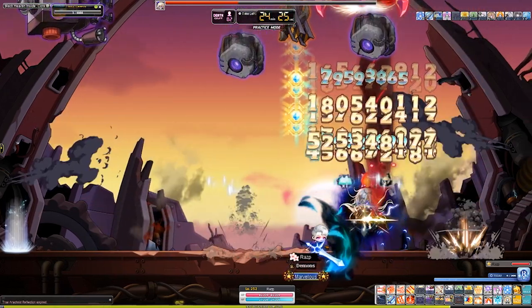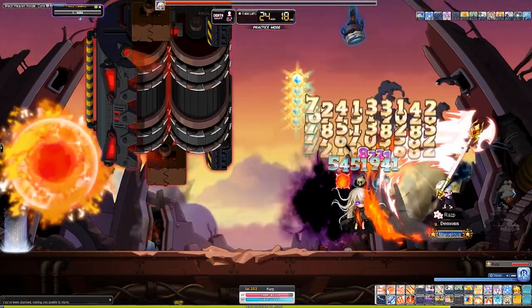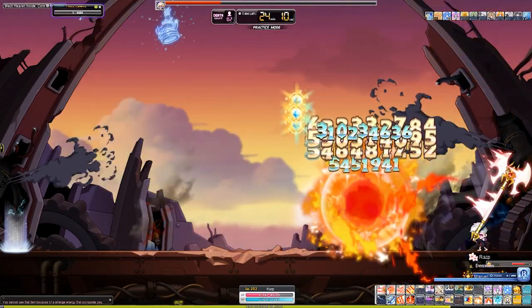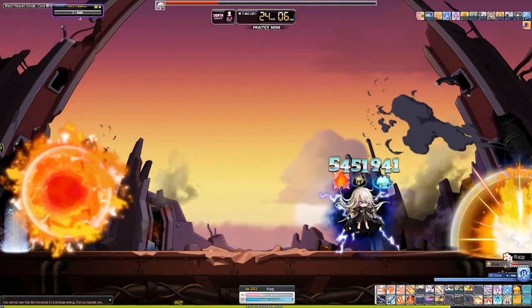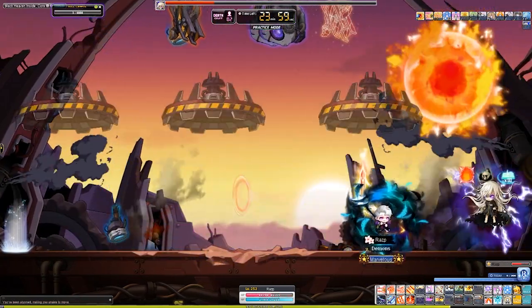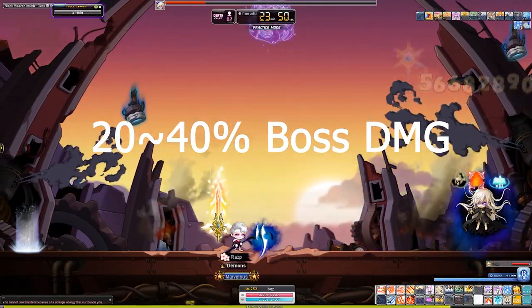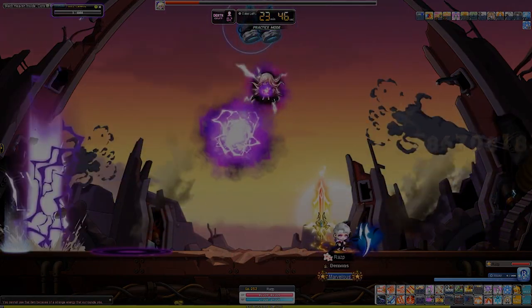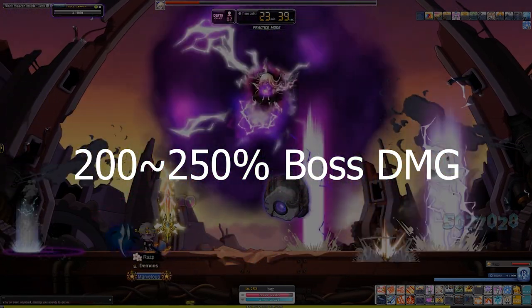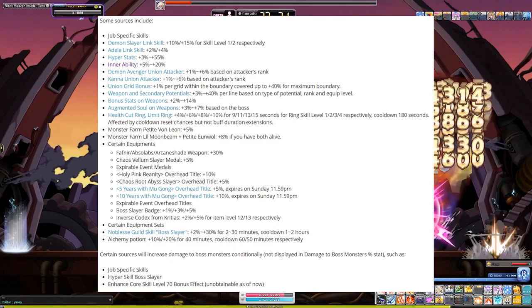%Boss Damage and %Damage are added additively against bosses, so both are identical against bosses. 20% damage is identical to 20% boss damage in all circumstances against bosses, with the difference that damage percent also works for mobs and alters the stat display. Since you get 100% damage at level 200 in reboot, having too many %Boss Damage lines would be less optimal due to diminishing returns compared to getting more %Attack lines. And even in normal servers, since %Boss Damage and %Damage are identical against bosses, it makes more sense to go for boss damage lines that give anywhere from 20–40% boss damage vs. 9–12% damage lines. For normal servers, having 300%+ boss damage will still be optimal, and for reboot, anywhere in the 200–250% boss damage range is optimal. You can actually easily get over 200% boss damage from many different sources without having a single line of boss damage on your primary and secondary weapons.